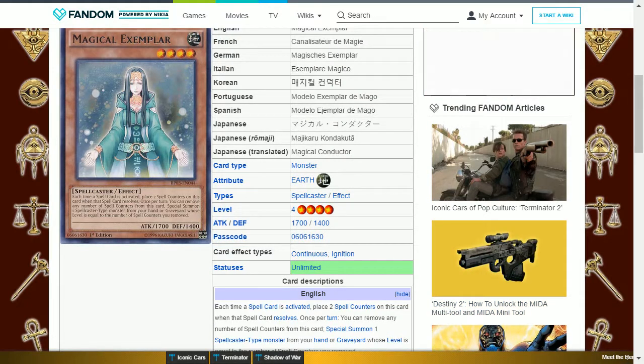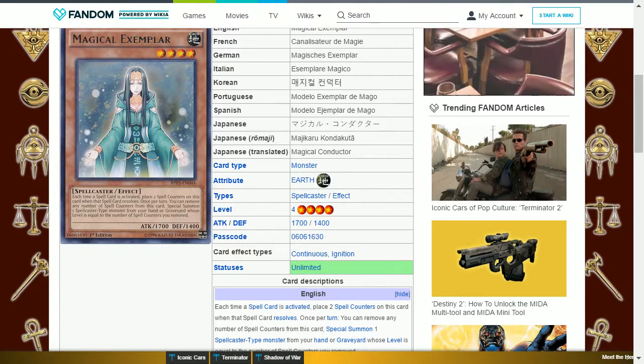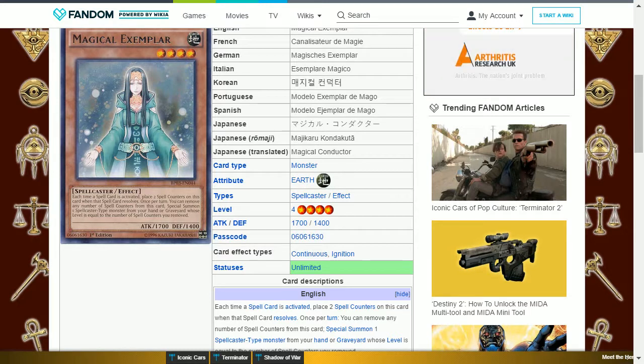The next card is Magical Exemplar. This is an earth spellcaster level 4 with 1700 attack and 1400 defense. Each time a spell card is activated, place two spell counters on this card when that spell resolves. Once per turn you can remove any number of spell counters from this card to special summon one spellcaster-type monster from your hand or graveyard whose level equals the number of spell counters you removed. This can be useful to get out certain spellcasters outside of Dark Magician, and provides two counters for each spell activated, making it easy enough to summon higher level monsters.